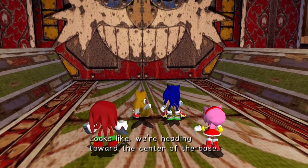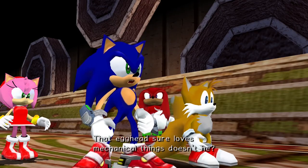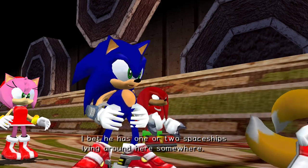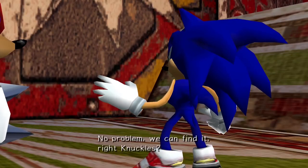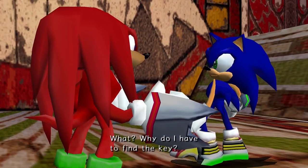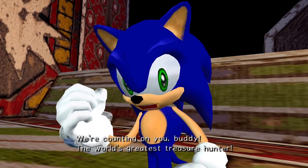Looks like we're heading toward the center of the base. That egghead sure loves mechanical things, doesn't he? I'll bet he has one or two spaceships lying around here somewhere. The door is locked — we need a key to get in there. No problem, we can find it. Right, Knuckles? Why do I have to find the key? We're counting on you, buddy — the world's greatest treasure hunter!